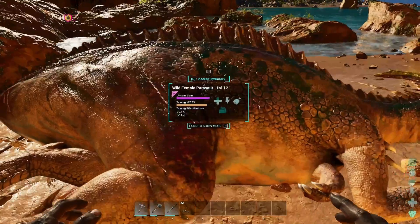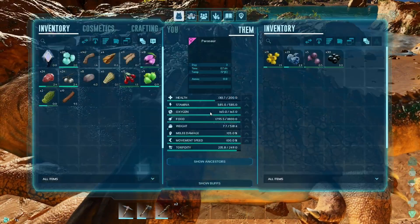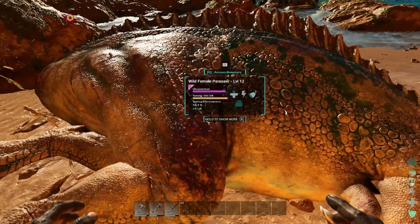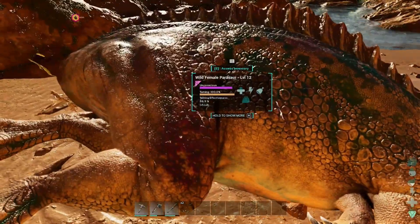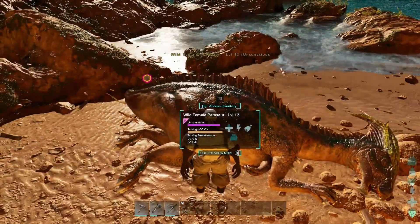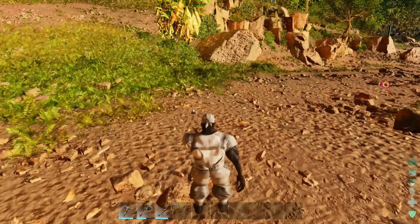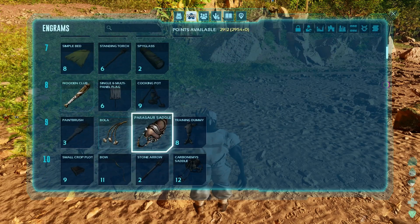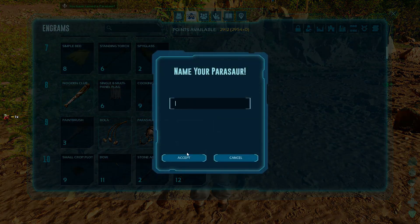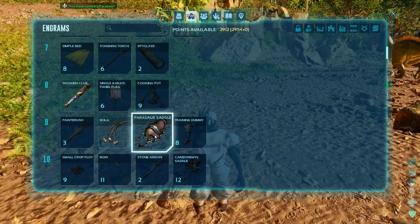You can alternatively craft narcotics with a mortar and pestle — those are a little more potent than narco berries. It looks like this one needs to eat one more time to tame. Level nine is where you unlock the bola, so that's about the lowest level you can do this method. Now we're going to go make the saddle since we tamed one.